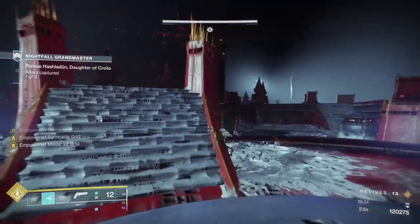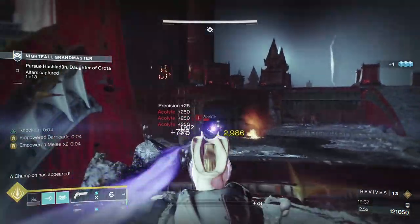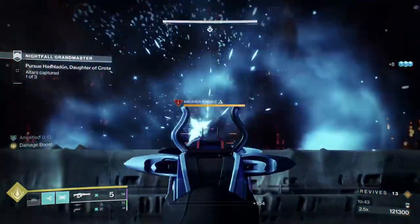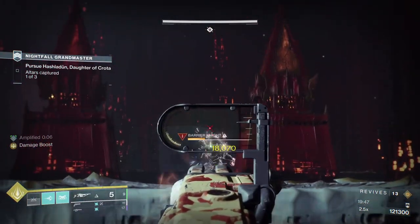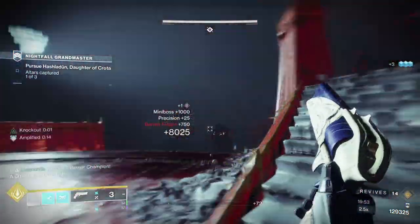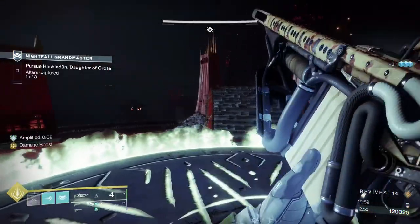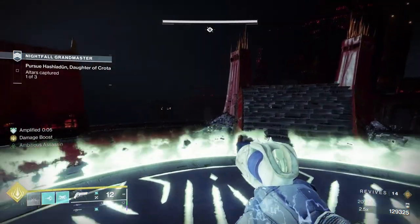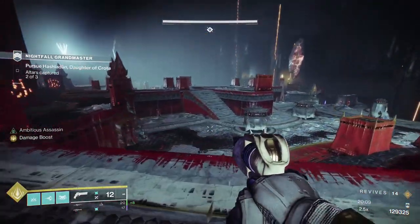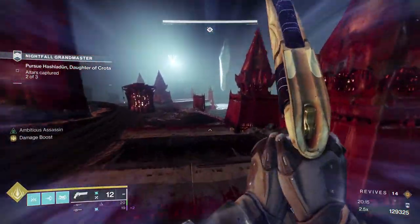Now that we've done the first plate — as you've seen, we got the wizard straight away, and then once we'd almost captured the plate, we got a champion. It doesn't work like that on the left and right plates. What happens is: you get on the plate, you get two acolytes left and right, and then you get the knight almost 10% into capturing the plate. I use the stairs as almost head cover so that I can take the champion quickly. Works the same both sides — just be prepared for where the acolytes spawn: two to your left, two to your right, on both plates.